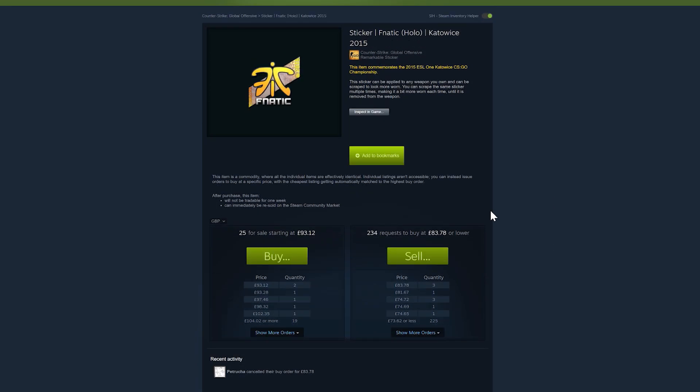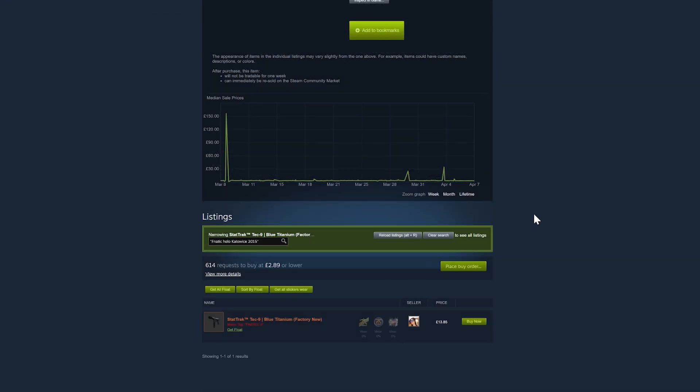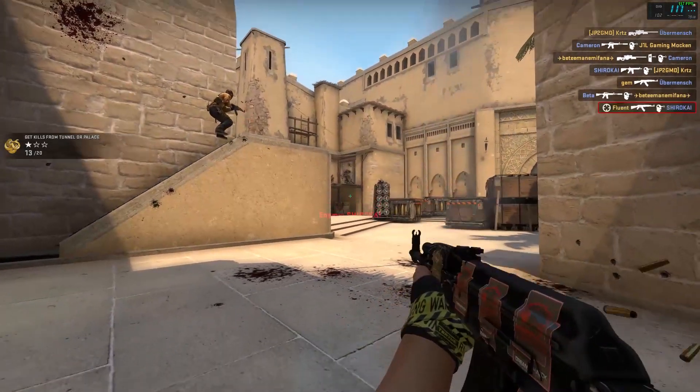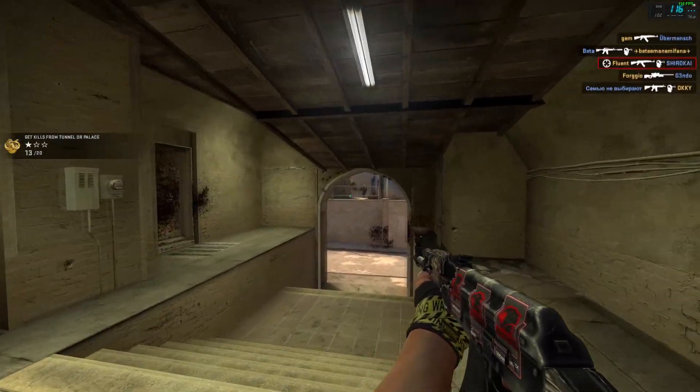You can click the individual sticker and it will load up the sticker listings on the Steam market. This Fnatic sticker averages at about £88. Altogether we're looking at over £100 worth of stickers, and as you can see there are 614 requests to buy at £2.89 or lower — that's the normal price for the StatTrak Tec-9 Blue Titanium. The difference is about £11, so buying this Tec-9 with the two Fnatcs on for £13.85 is probably not worth it, but that's the overall gist of the website. If you find a really nice item with cool stickers you can purchase it and resell or trade it for a profit.